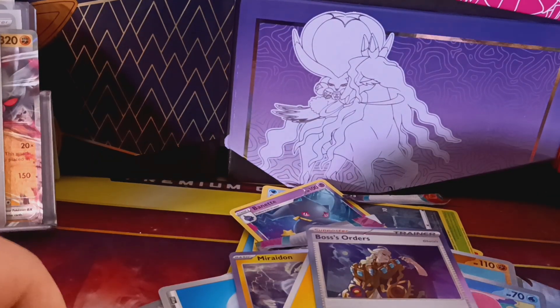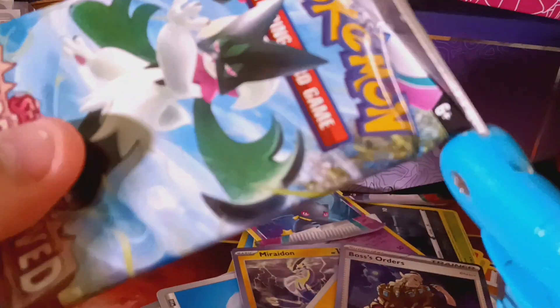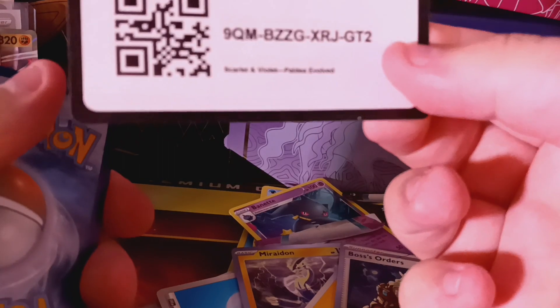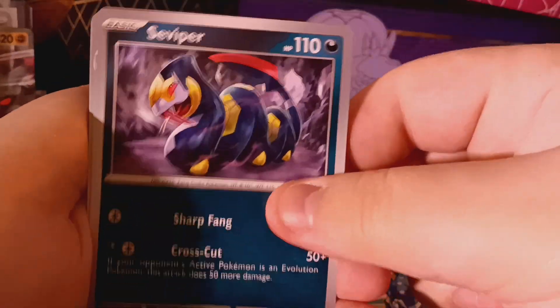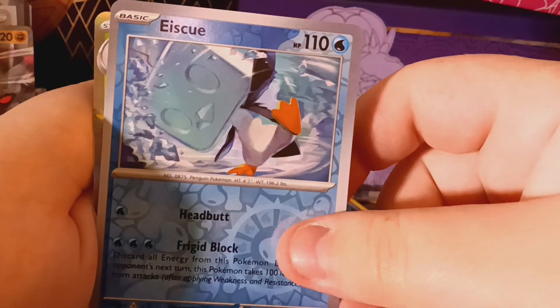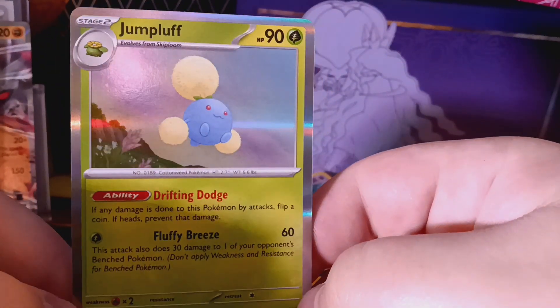Our final pack is Paldea Evolved with the Meowscarada artwork. Last pack — let's see what we get. Last code card for today. Our final pack has: Rellor, Toedscool, Frigibax, Tandemaus, a Falkner, Cyclizar, Pyroar, an ice cube Frigibax, and our final card in today's opening is a holo Jumpluff. So that's cool — got a few holo cards.